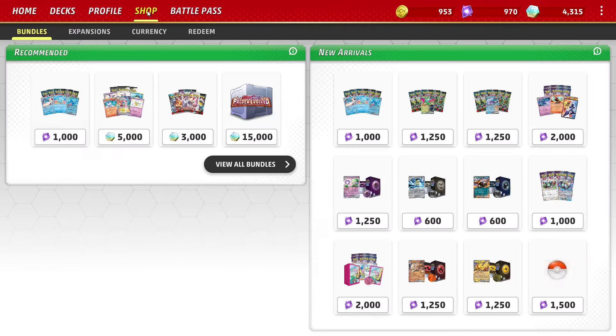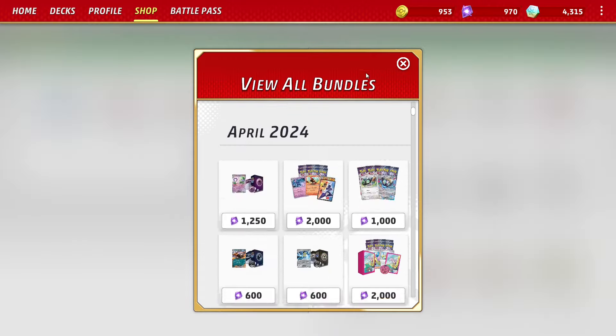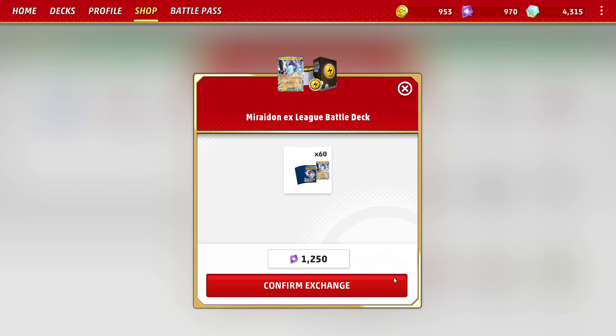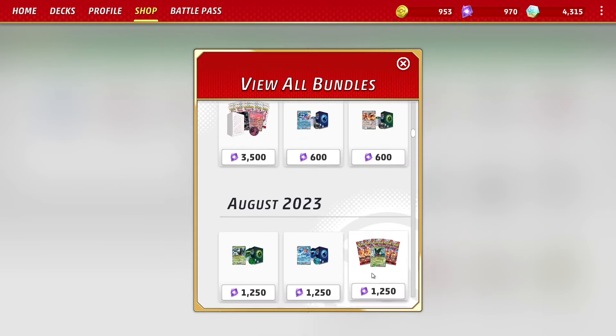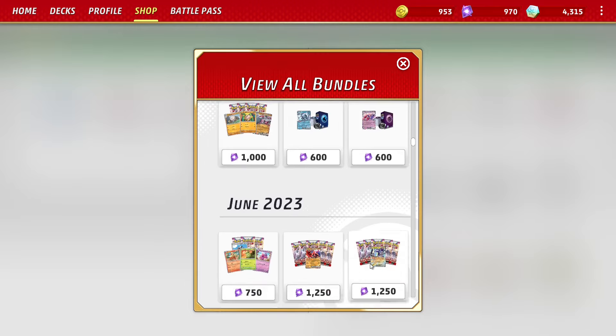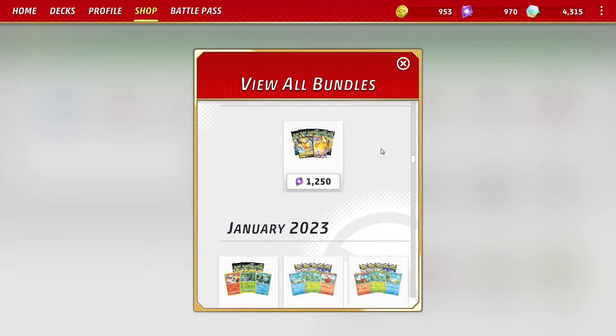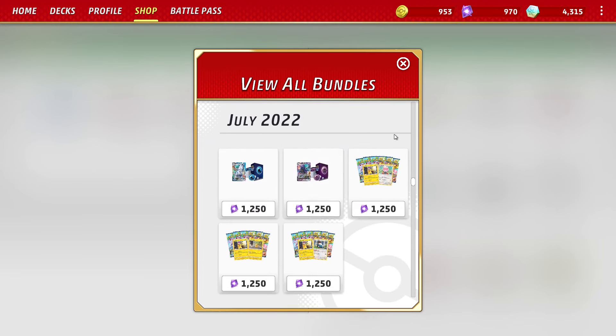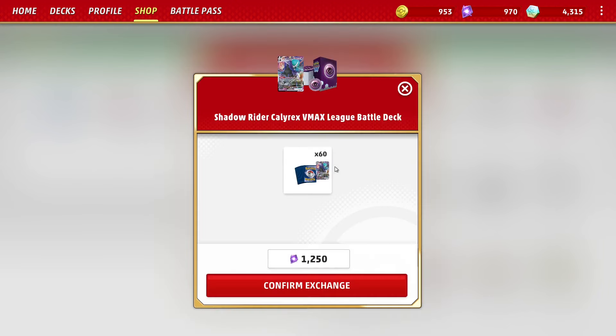Next, how to buy a bundle. After the Premium Battle Pass, you should only be spending your crystals on the Shadow Rider VMAX or Miraidon EX League Battle Decks. Unfortunately, finding them isn't as easy as you might think — you have to go to the shop, click on View All Bundles, then scroll all the way down to November 2023 for Miraidon EX, or July 2022 for Shadow Rider, to buy them for 1,250 crystals. I have a video explaining why these are the only things you should be buying, but basically it's the best value when it comes to farming credits.